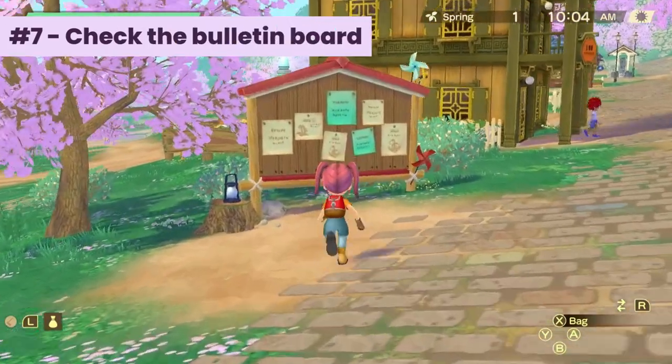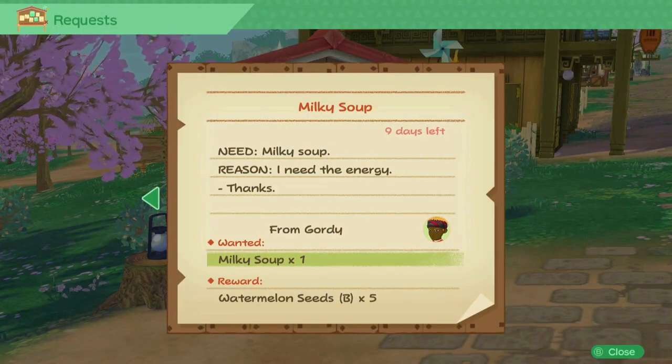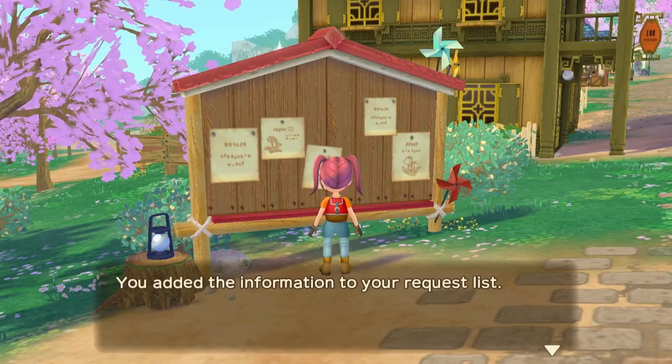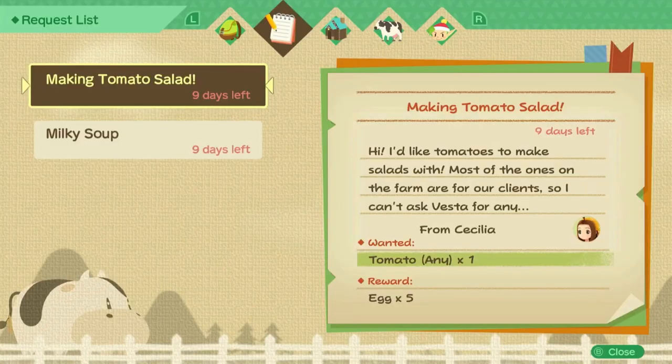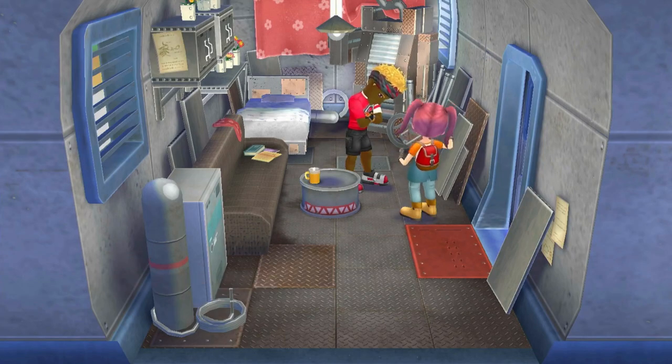Number seven: check the bulletin board. There's a bulletin board next to the layover inn where you can check for someone's request. You can find new requests every first and sixth day of the season. People usually ask for something that is possible to get before its deadline, and they'll reward you with stuff worth more than what you would give them.